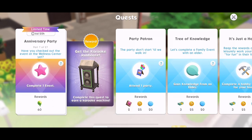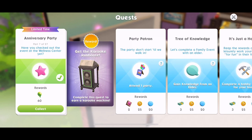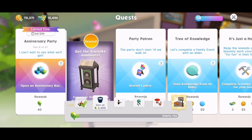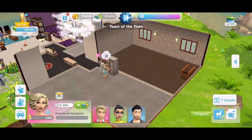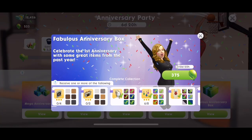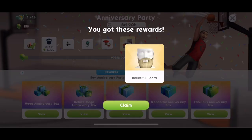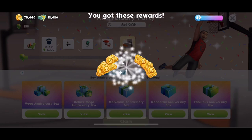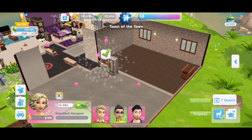Part seven: have you checked out the event at the Wellness Centre yet? Complete one event. I completed a quick hangout and that worked. Part eight: I can't wait to see what we'll get — open an anniversary box. Click the top right, and I think we can do any box. Let's open a fabulous anniversary box. Anything good? No, not yet. Two boxes opened and both repeats so far.